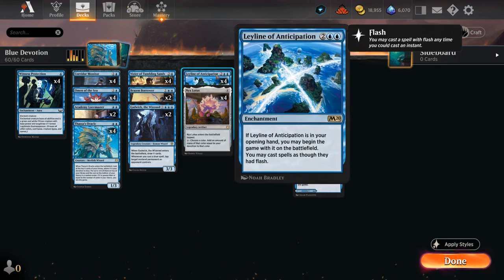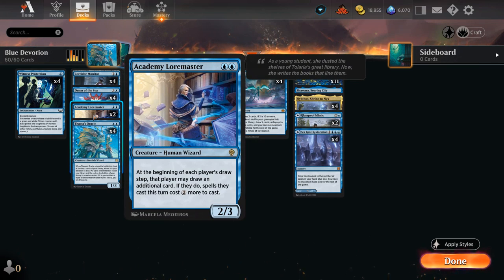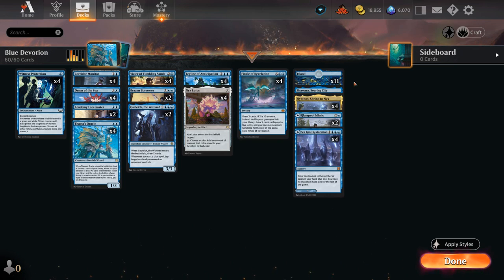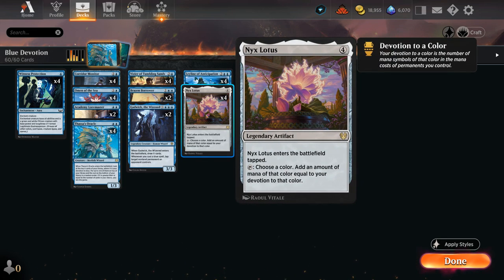If we start the game with a Leyline of Anticipation, we can now play everything at instant speed including the Loremaster and our other creatures — maybe set up an ambush. By playing the Loremaster end of turn as well as our other spells, we don't give the opponent a chance to take them out at sorcery speed, making it much harder for them to interact. Starting with a Leyline can give us very explosive starts, allowing us to maybe turn three already have four devotion, activate Nykthos, and play a turn three Nyx Lotus — though those starts are pretty rare.